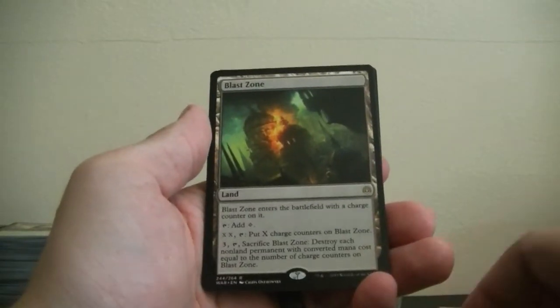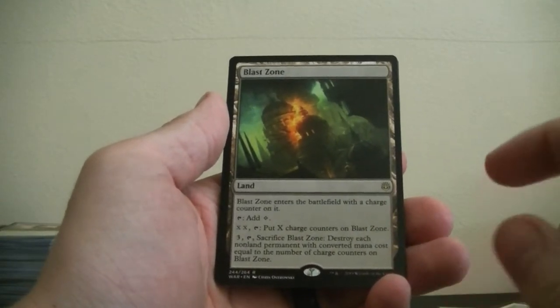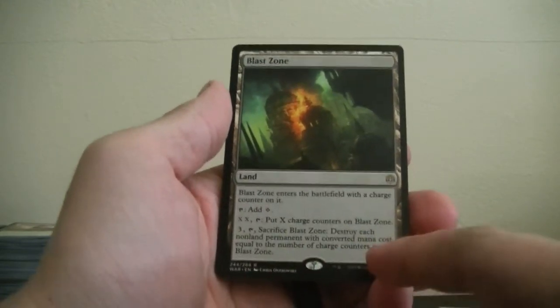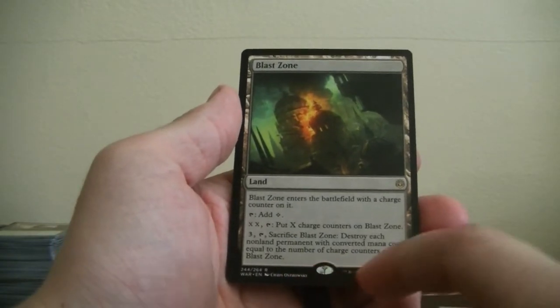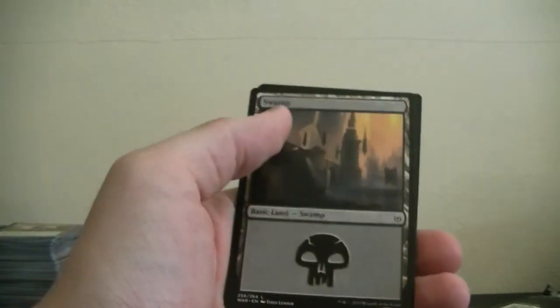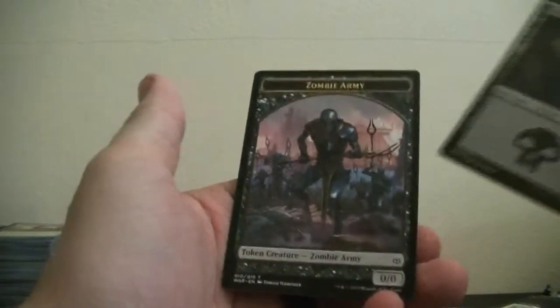And then a land — Blast Zone: enters the battlefield with a charge counter, tap add mana, put X charge counters on it, tap and destroy target non-land permanent with a converted mana cost equal to the number of charge counters. Damn. A basic land swamp and a zombie army token. And that was the last Spark of War.